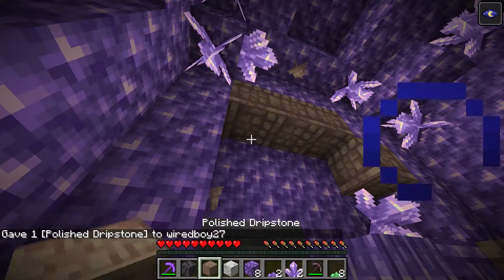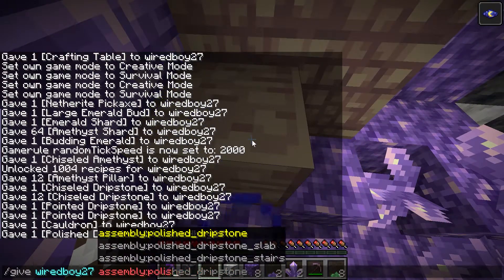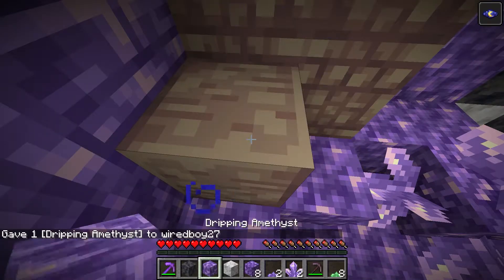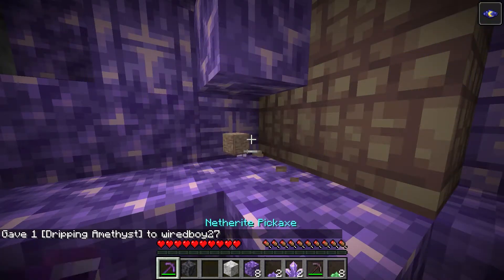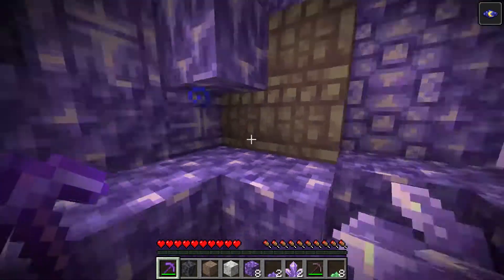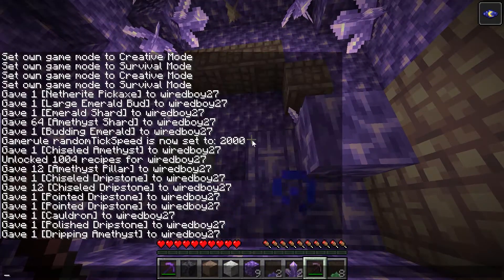So polished dripstone - pretty good textures. The other block that we have is the crying obsidian tiles. Dripping amethyst - actually that's an interesting one. I don't think it actually is dripping... hmm, maybe actually it is.